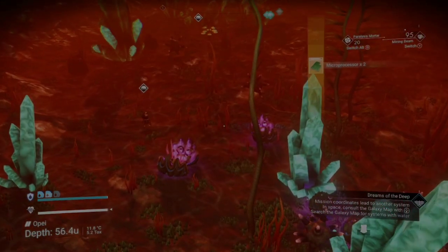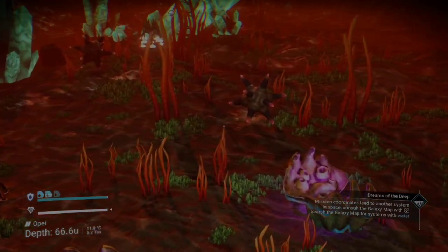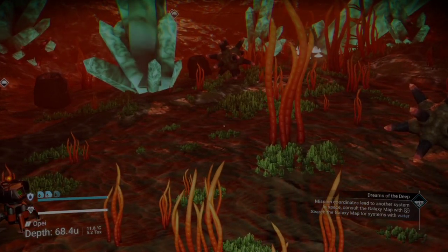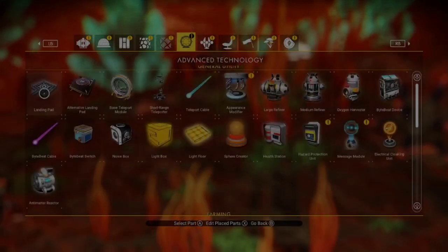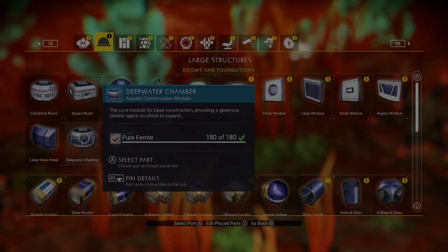We're going to go to our underwater building. As you can see I've been mining pearls from clams down here - I usually get them from underwater. Did you know that about 80% of the bases I build when I'm exploring are under the water? I just find them a lot better and easier.